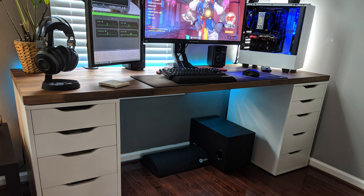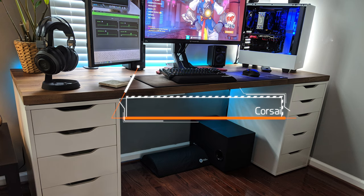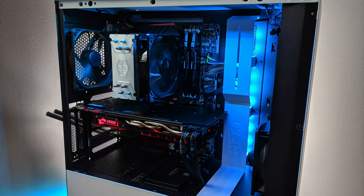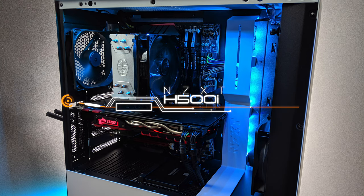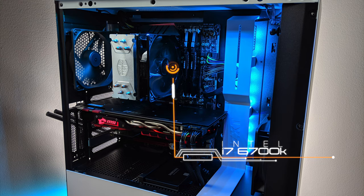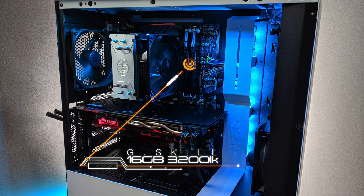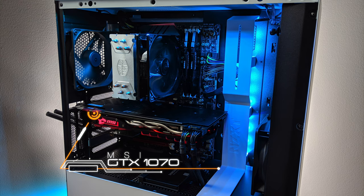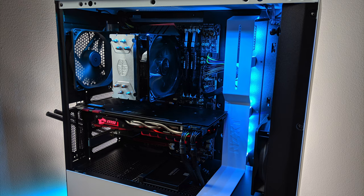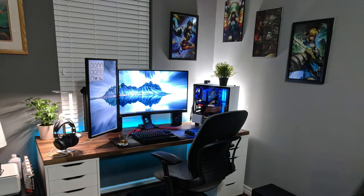Once you pull that chair away you can see his subwoofer right there — I'd end up kicking it a lot. He's got a nice little footrest down there. Speaker system is the Corsair SP 2500 and the headset is the Razer Nari Ultimate. Let's take a look inside his computer — he has the very popular NZXT H500i. The motherboard is the ASRock Z170, CPU is the Intel i7-6700K, 16 gigs of G.Skill RAM, GPU is the MSI GTX 1070, and for SSD he's got the Samsung 750 Evo.